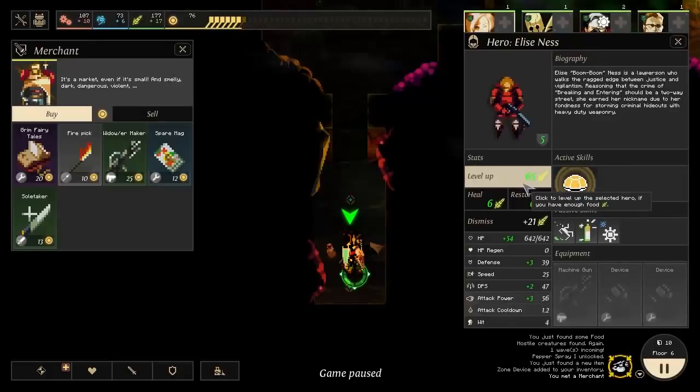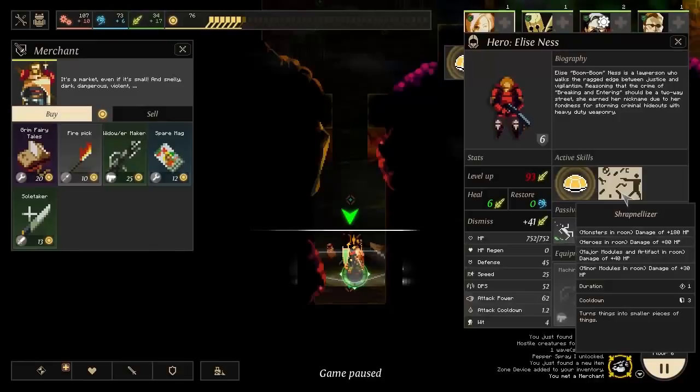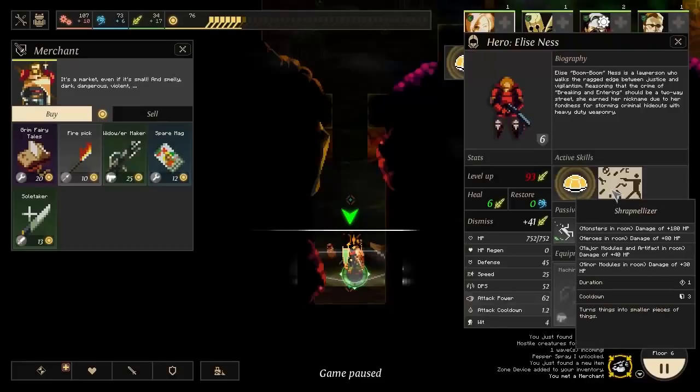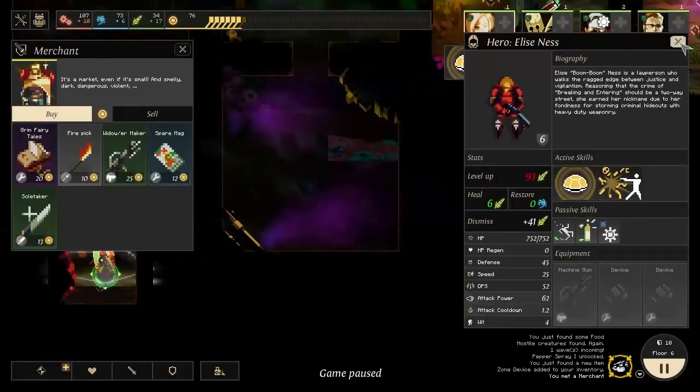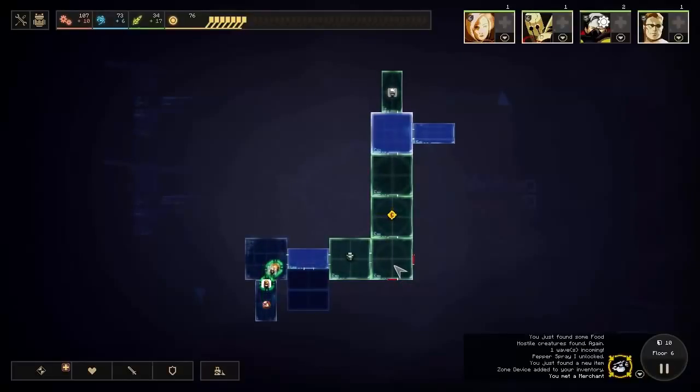Alright, well let's try and level up some people then because we've got to get power where we can. We can put some into Elise here - 65 will give her more defense and attack power. Now we get a new skill - I might put another one into her right away to get her to level 6. Oh, that looks interesting - the Shrapnelizer. Monsters in the room take 180 HP of damage and the heroes in the room take 80 HP of damage, and artifacts and modules in the room take damage too. Everything takes damage. I don't know if I like abilities that hurt your allies. We've cleared out this area - we might come back here and buy that gun for dust right before we leave.